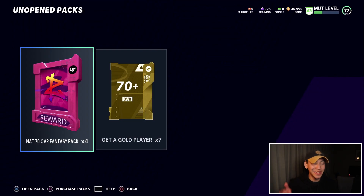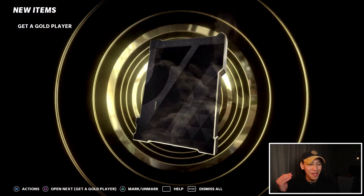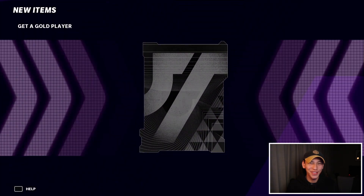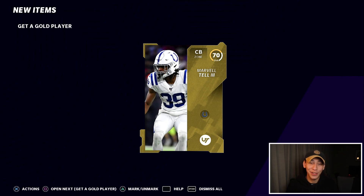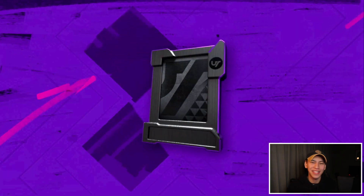Before we start updating the roster, we do have a few packs to open. These aren't anything crazy — still have those NAT 70 overall fantasy packs. I'm going to hold on to some of those cards in case I decide to fill out the themed diamond sets. Probably not going to pull too much from these, but one big elite or coin card could be a game changer. Unfortunately the gold pulls were all 70 and 71 overalls — pretty much trash.